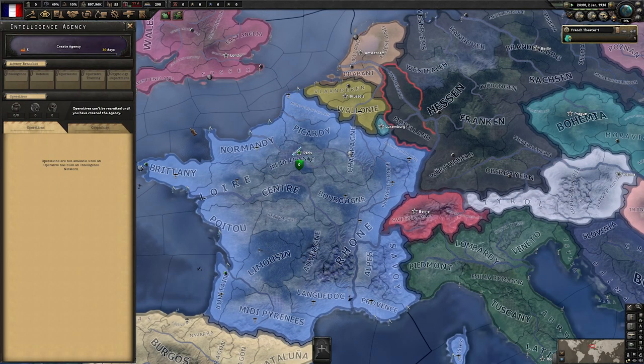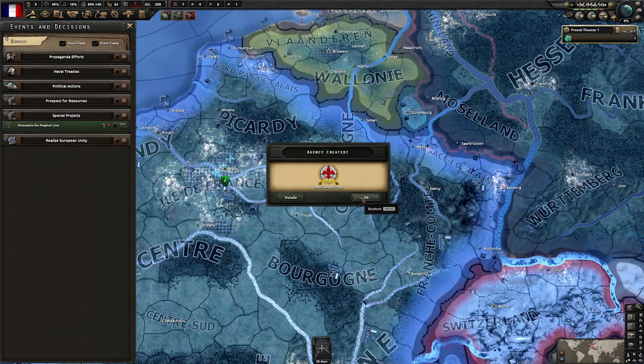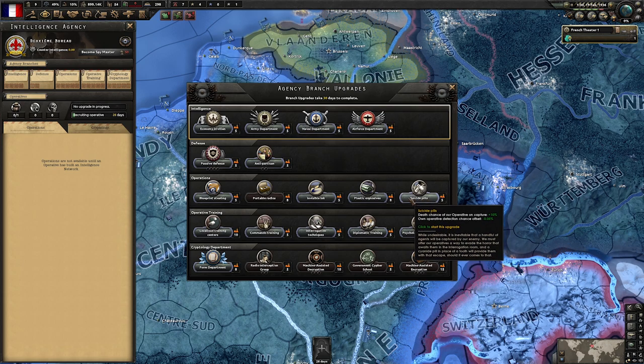France has the industrial base to warrant setting up an espionage agency early. It's just a small upfront cost now for some smooth sailing later on — and especially the cryptology will pay off against tougher foes like Germany. With our agency in place, we are recruiting a spy. And let's get to work on these — unfortunately named — spy traits.